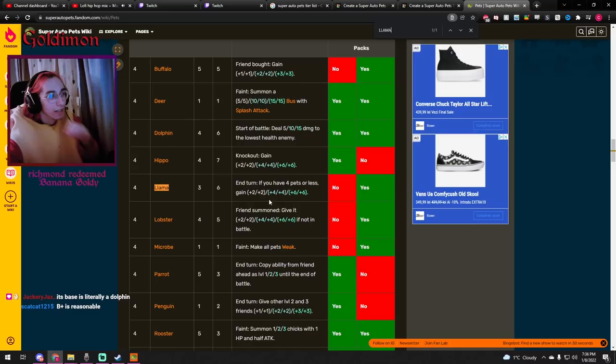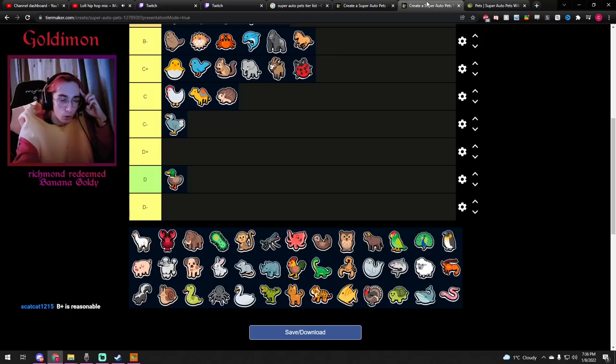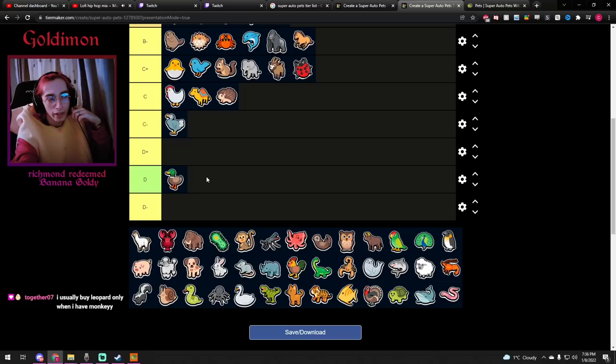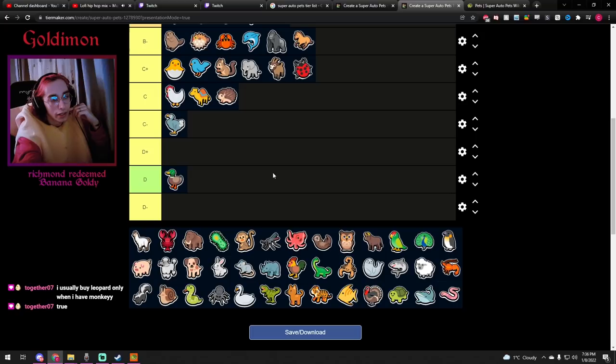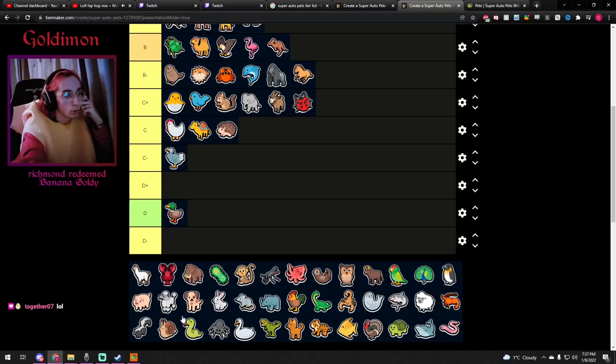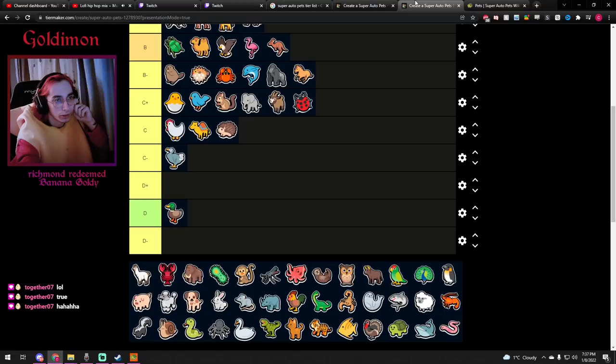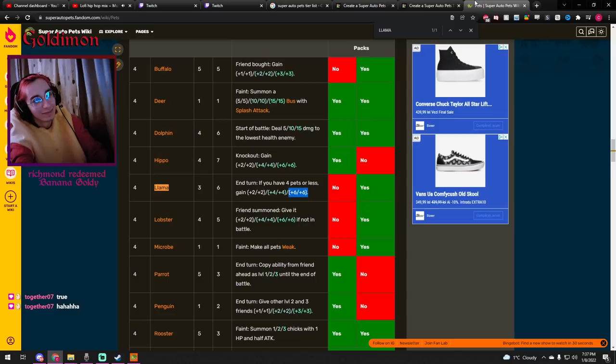Llama — definitely an interesting unit. On turn, if you have four pets or less, it gains stats permanently. It's tier 4, 3/6. It can work, but only if the other three remaining units in your team are strong enough to make up for having only four units instead of five. The way I play the Llama: I buy it, sell my weakest unit only if I think I can win with those four units, then just buff it for two or three rounds, and then get another unit because you can't really win with four units for more than two or three rounds. You keep the Llama until it's not good anymore and then replace it with a late game unit. It's decent but doesn't work that often. You never manage to get it to level 2 or 3. B-minus.